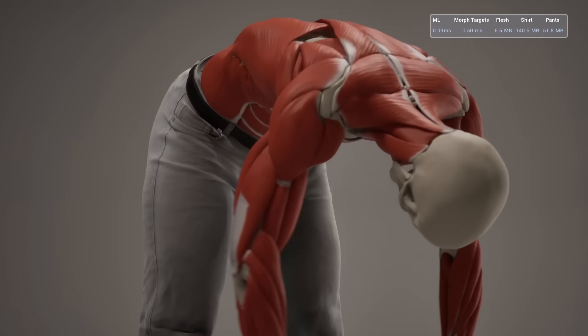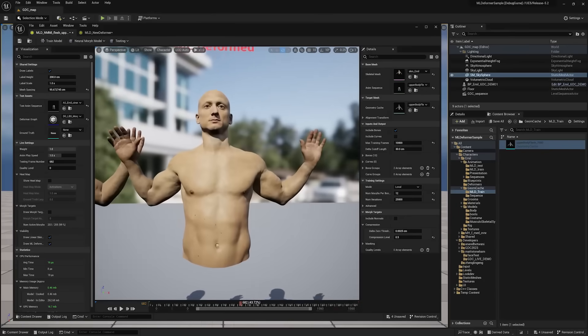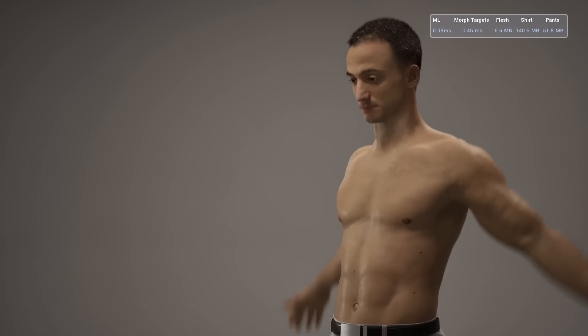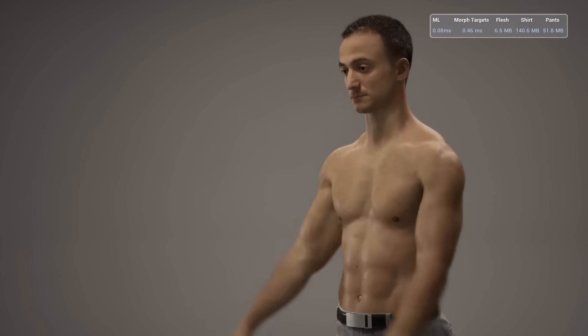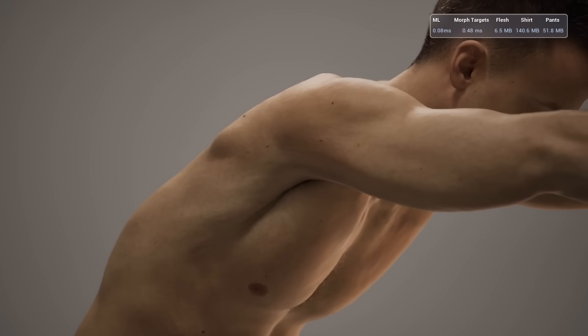Using machine learning, we can now train our characters on a deformation with flesh. Whenever we pose or animate the character, the AI will guess how the muscles would deform the model. It is like there is a layer of muscle below the skin without all the costly calculations, allowing us to get muscle deformation in real time.